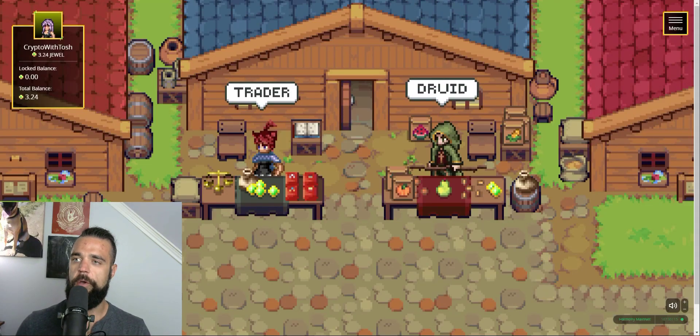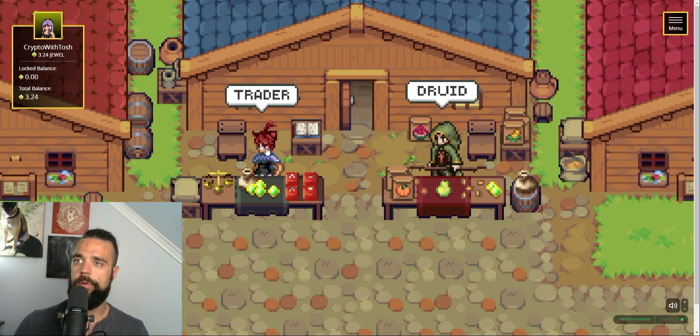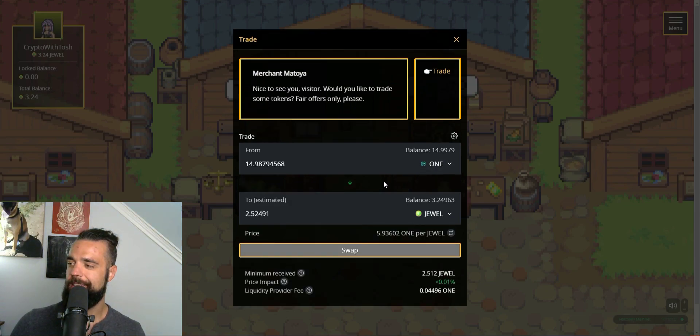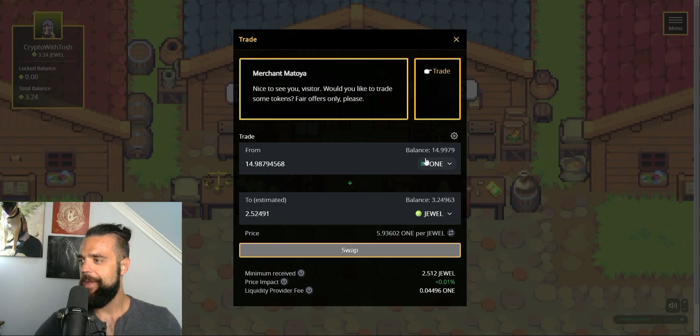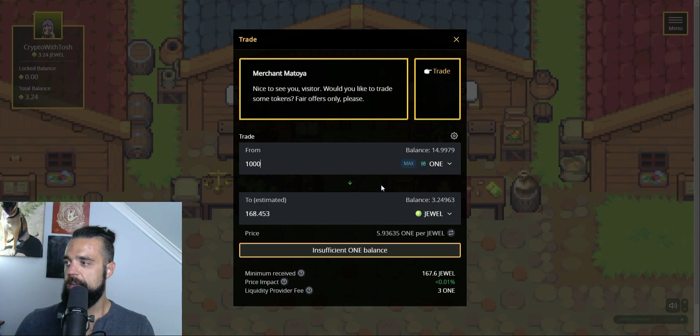I put a couple of jewel tokens into this account to show you how to set up your liquidity pools. With liquidity pools, you're putting 50-50 of two tokens into play — they serve as liquid funds and you generate rewards from this pool. The first thing you have to do is get your balance to be half and half. I've got 3.24 jewels and 14.1 One. If you have all One, typically what you want to do is split your balance — for example, if you had 2,000 One, put 1,000 in, and that will generate an equal amount of jewel to pair with it. I've got 3.2 jewel and 14.1 One, so this is going to work out just fine.